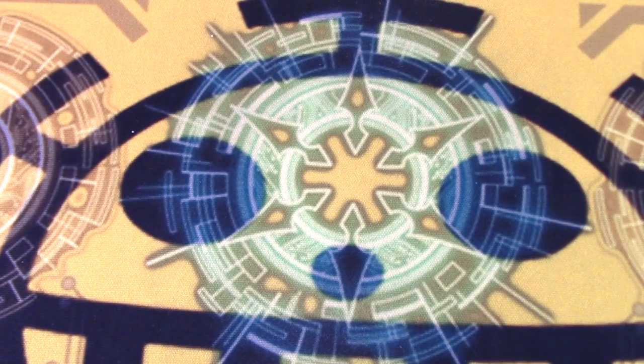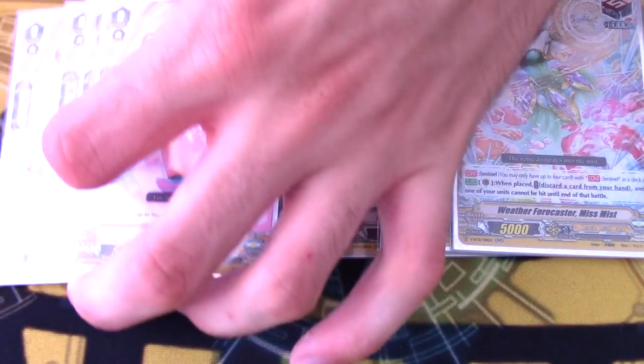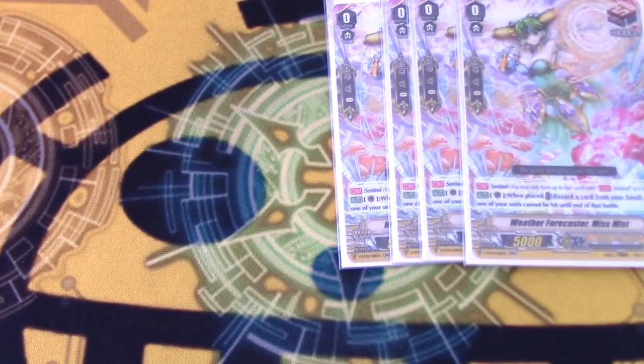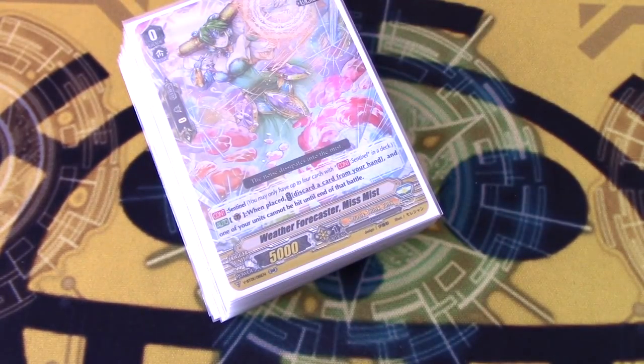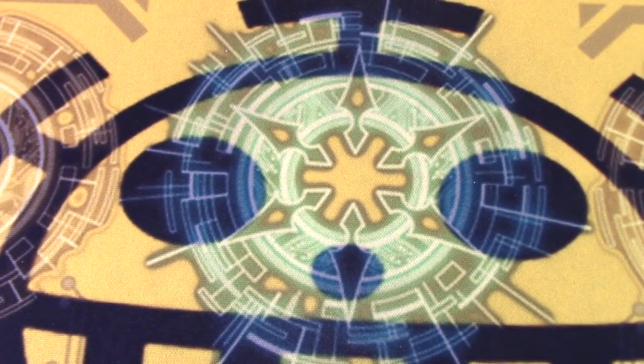Grade 0s: it's the first set, so we're running the only trigger lineup available, which is 4 draw, 4 heal, and 8 crits. Because it's OTT, you don't need or really want more than the 4 draws in the form of the perfect guard. You crit people to death — that's how OTT really does things. OTT's trigger lineup basically makes itself.